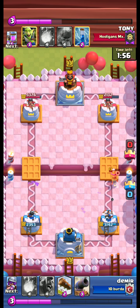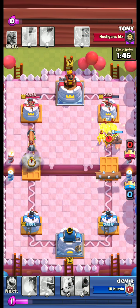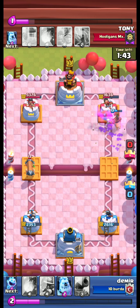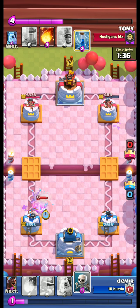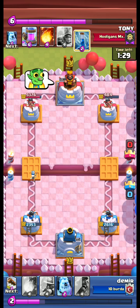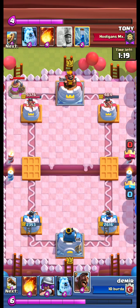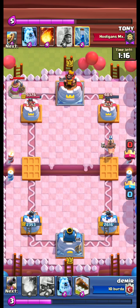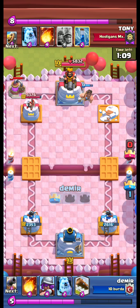Wow, look at the damage from the musketeers — what a hit! We send our hog. The log is a little bit late but it's okay. We use our ice spirit and skeletons to stop the Battle Ram. He puts down the elixir collector, but we send our hog this time and catch him off guard — one hit, two hits, and that's enough for demolishing the tower!